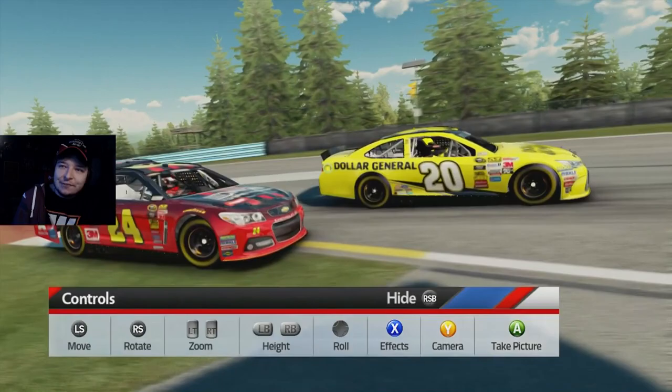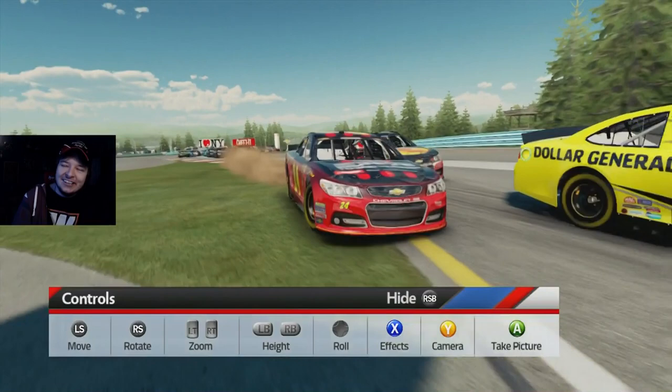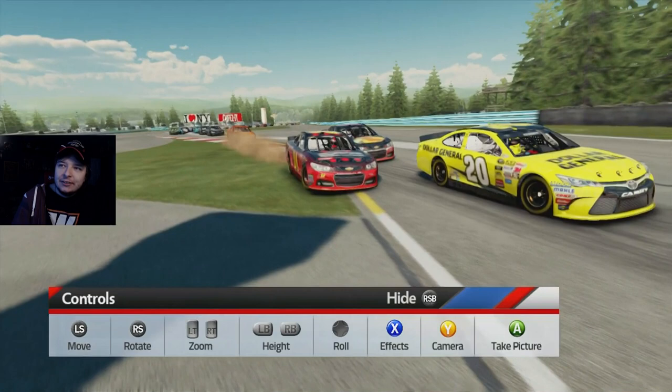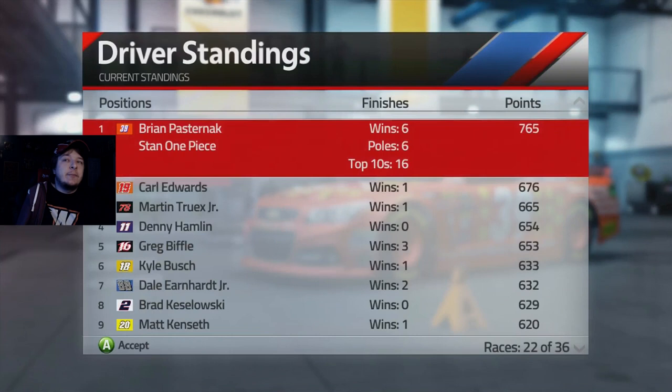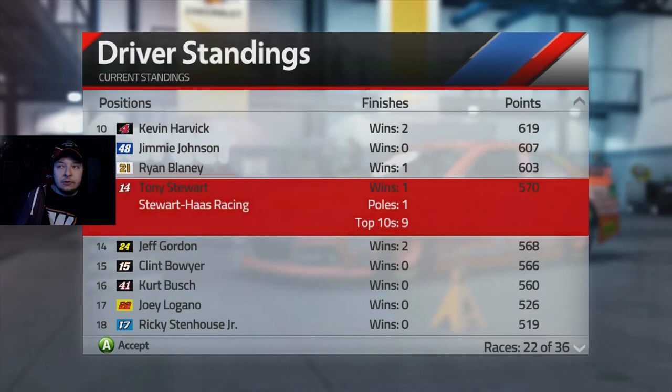Not a whole lot to report on from this one - it was pretty straightforward. Look at Jeff Gordon over here - he is dirt tracking it! On lap one, in the grass sideways - that's beautiful. I can't even get upset at that, that's just perfect. From a curiosity standpoint, I was looking back at my NASCAR 14 career mode and my stats are pretty similar to this. I think I have one more win at this point of the season compared to NASCAR 14. They must have taken out some sponsors or something because in NASCAR 14 I actually had a lot more credits banked up - at that point I had like 700,000.